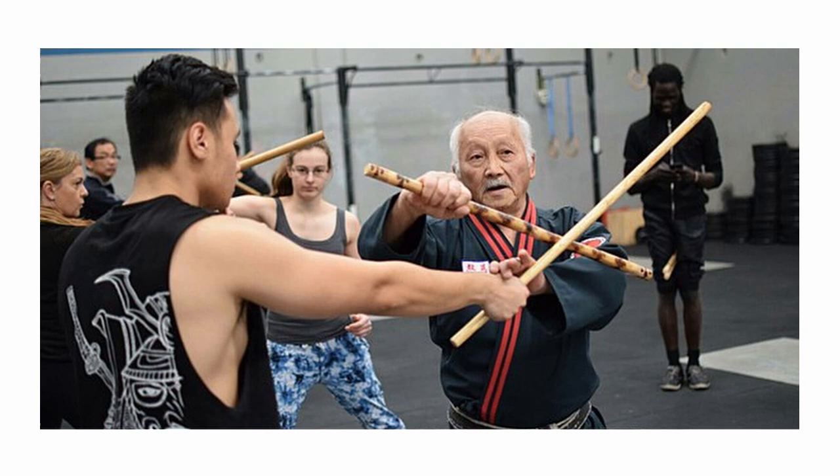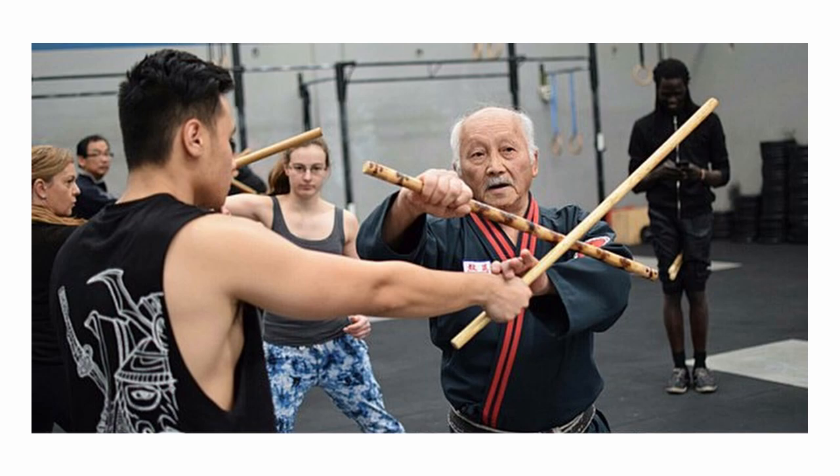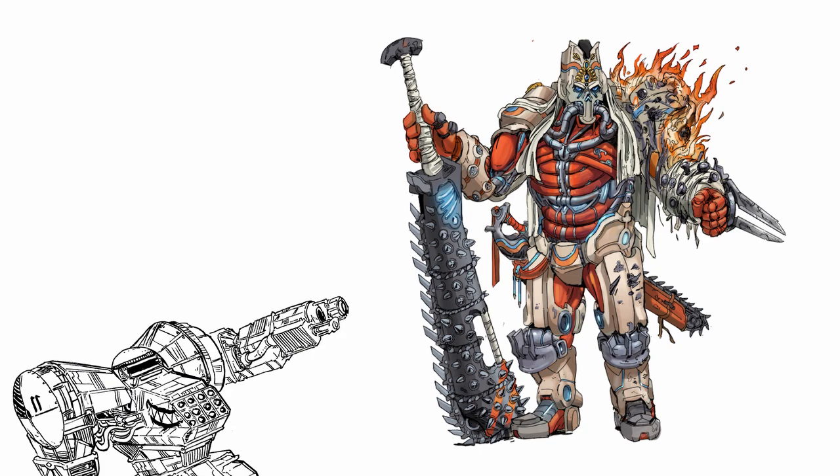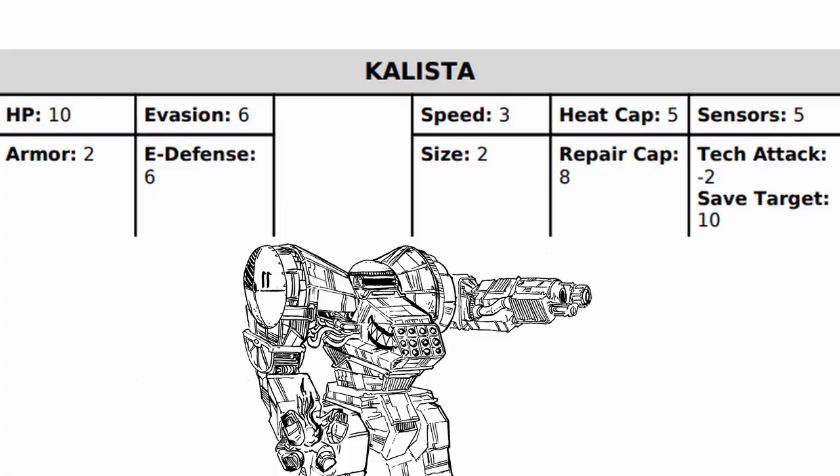This in fact lasted all the way to the modern day in the form of modern Arnis, where someone finally figured out that they should write things down, and now it's the national sport of the Philippines. Named after the practitioner, Kalista is one rock-solid mech made for destroying things with sheer brute force that has the subtlety of a main battle tank.